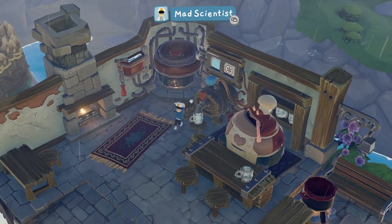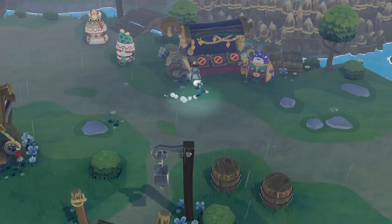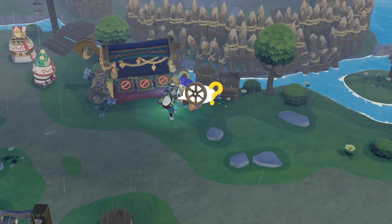You will need to wait another night but in the morning you will get an ice brew that you can give to the hermit. He will give you his lantern that you can give to the merchant, and you will get a wheel in return.